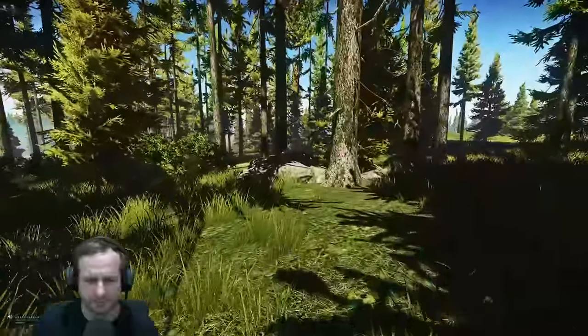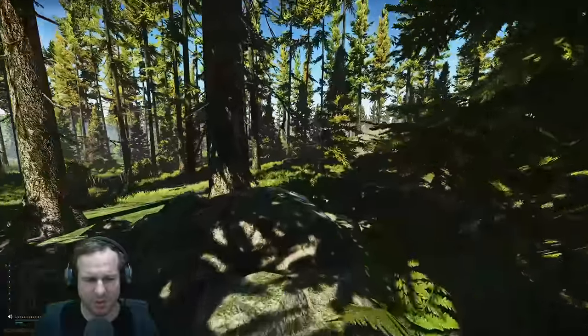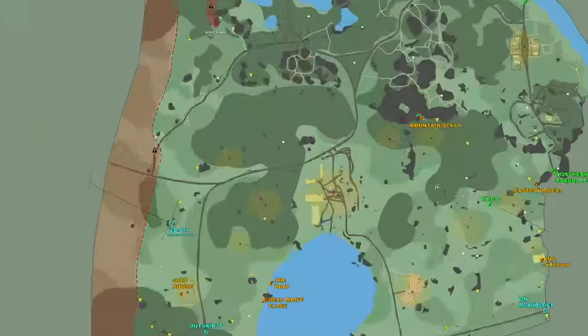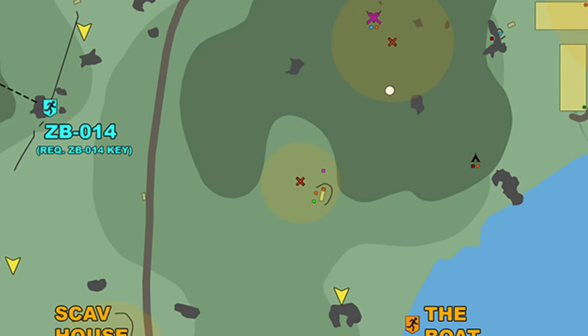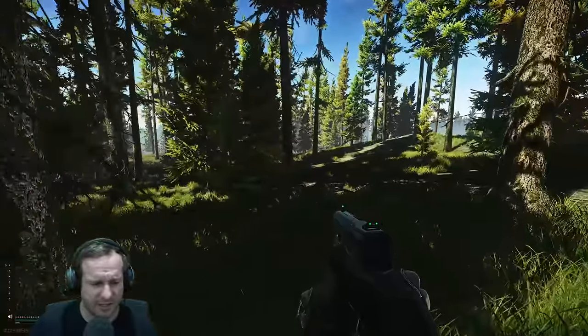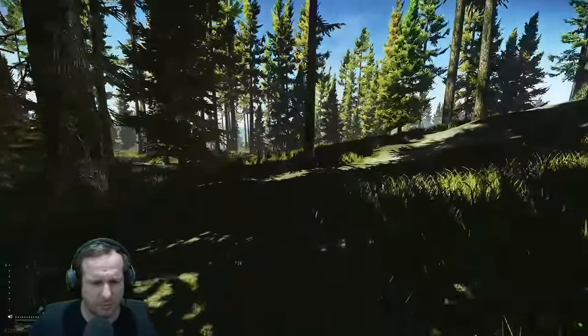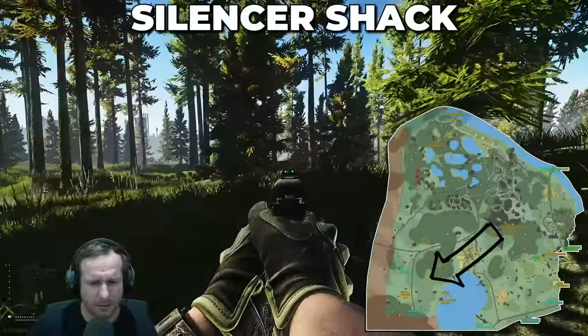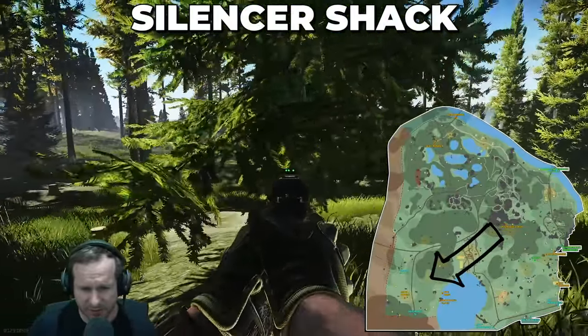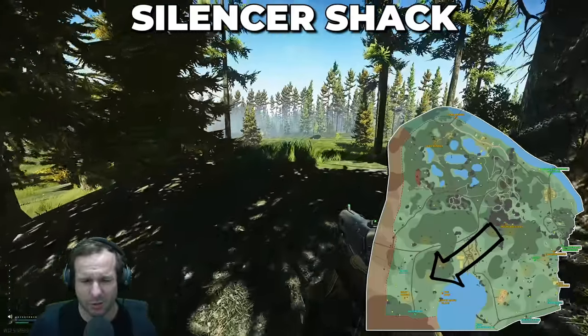Coming through here — we used to call this one silencer shack, I still call it silencer shack. It's just a little shack with a dead scav body laying down next to a tree. You usually have one or two scav spawns there.